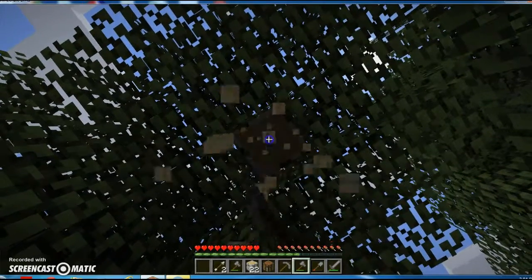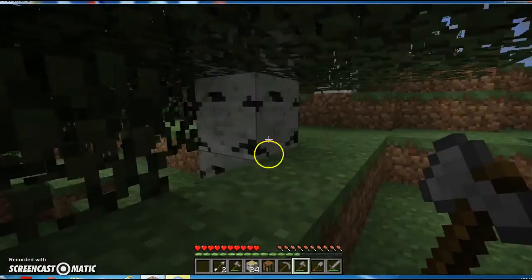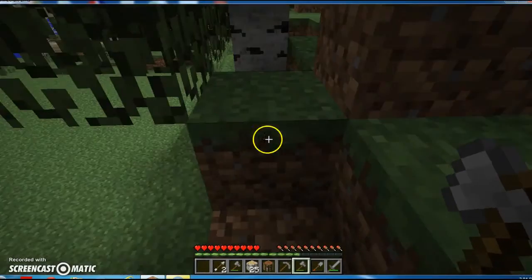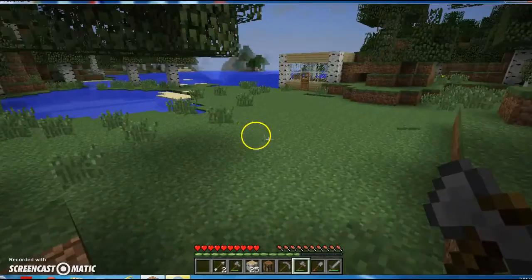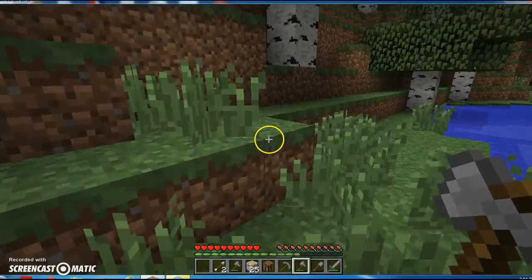Let me just get some wood. So one of the main techniques you can use is strip mining. Okay, mining chief. Mining — what do you mean? You're mining chief, remember the last video.